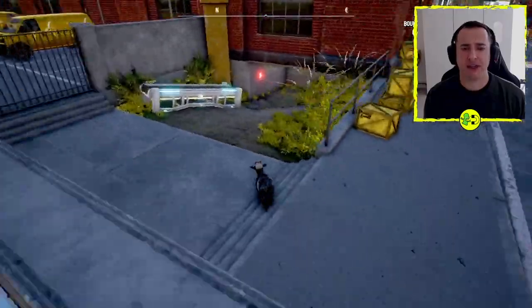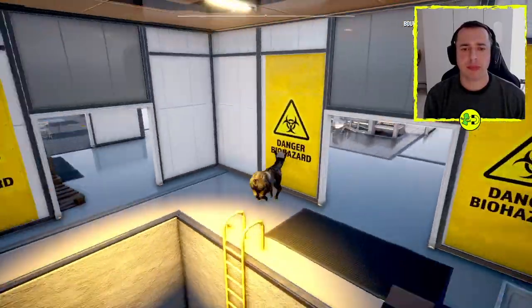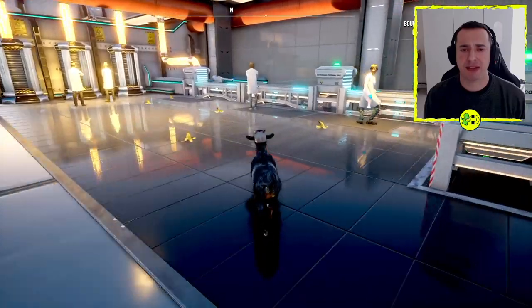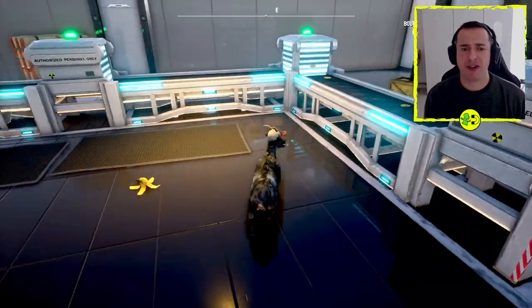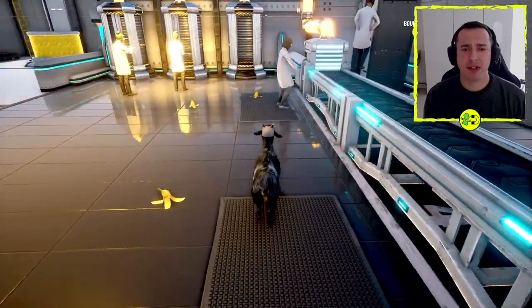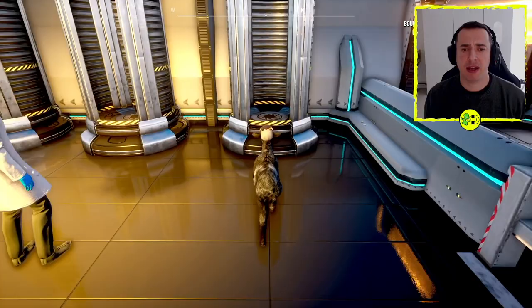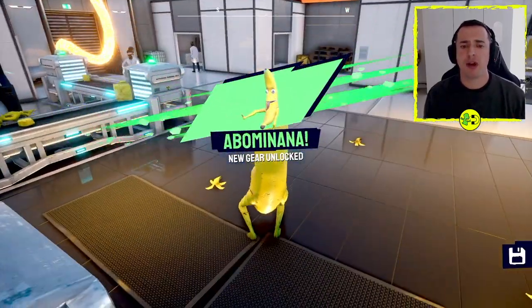You can get into the factory down here, then climb up. Basically what you need to do is create a conveyor belt — the quest will start here, and then you'll need to lick various parts of the conveyor belt into here. Once you've done that, you can get the little banana people to appear out of this machine. Then put your goat in here and there you go — you've got Abominama.